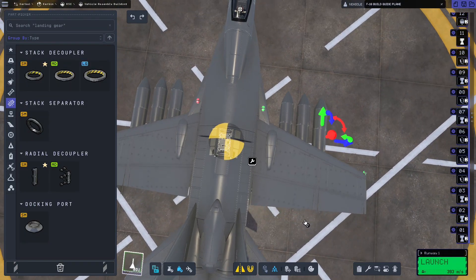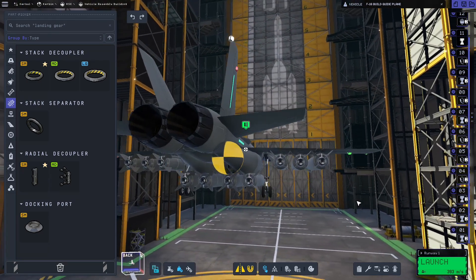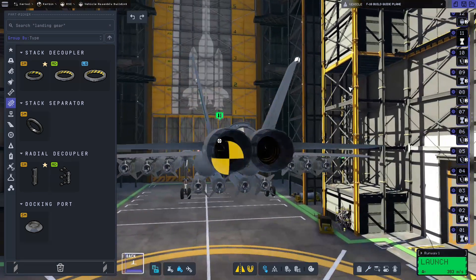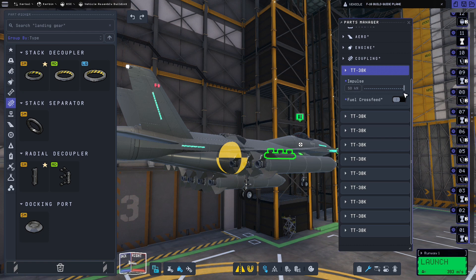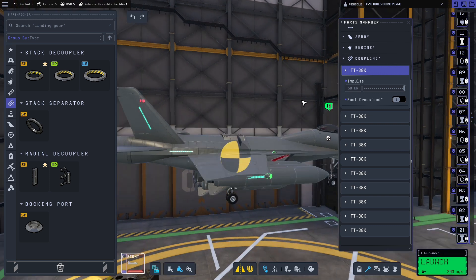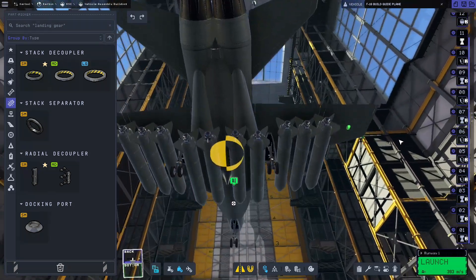That looks pretty good — it now looks like it's armed to the teeth, which is kind of cool. The problem with adding so many drop tanks is it is going to increase the weight by quite a fair bit. Now we need to set these up so they'll feed into each other. We could right-click on the decoupler and set up fuel cross-feed, however personally I don't like doing that because it'll drain the tanks evenly in relation to the main tanks. What I want is to make sure they drain first and then get rid of them — it's essentially an asparagus setup, because we want to get rid of the weight as soon as possible.